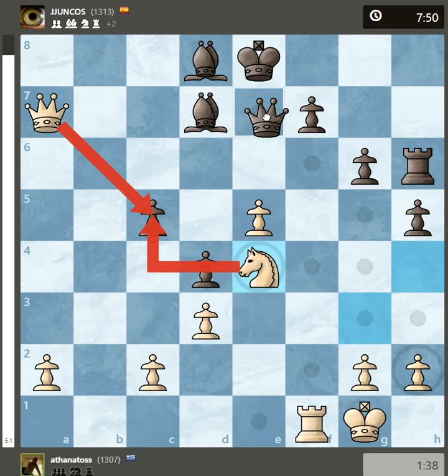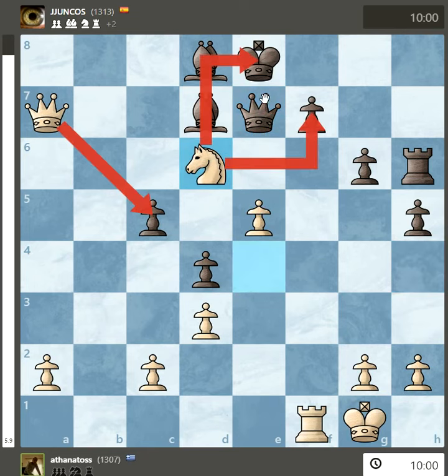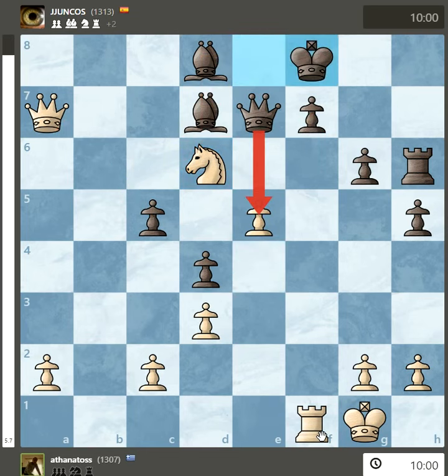But if black now plays his queen, there is a check on d6. And if the king moves, there is a nice fork.